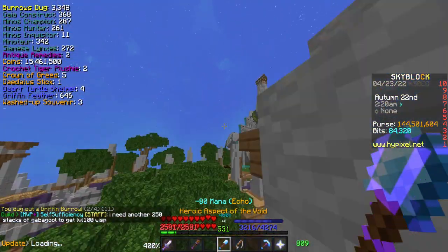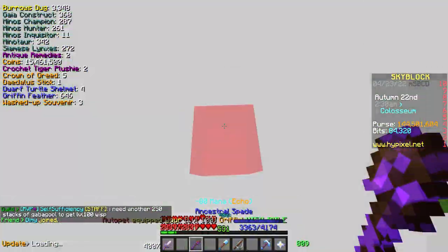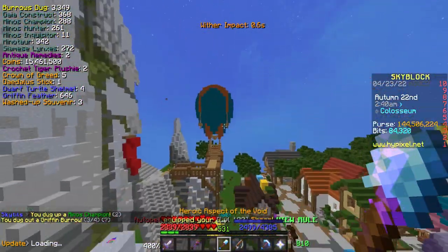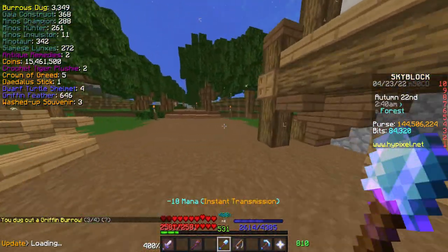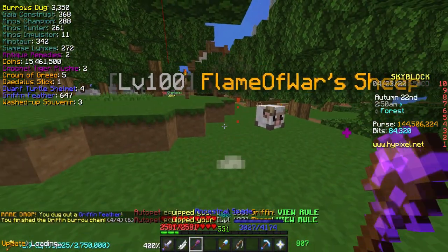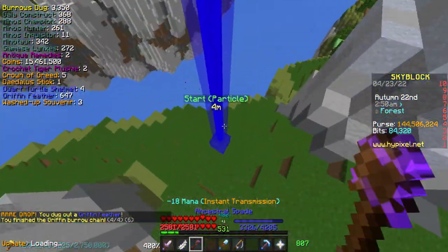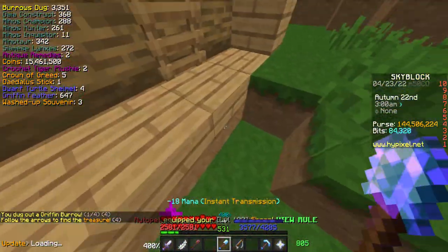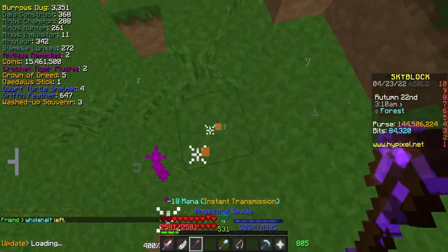All I'm doing is listening to the pitch that the Ancestral Spade makes — if it's low I know I have to go really far, if it's high I know I'm pretty close to the burrow. Eventually the mod will highlight where the burrow is if you get close enough. When you click on the burrow you can see a little arrow pop up — it'll be orange, yellow, or red. Orange means you're pretty close. Yellow means it's probably 70 to 140 blocks away, and red means it's literally all the way across the map. After I kill the mob from the burrow I always right click with my fishing rod to summon a sheep pet — it's super useful especially if you're having mana issues.